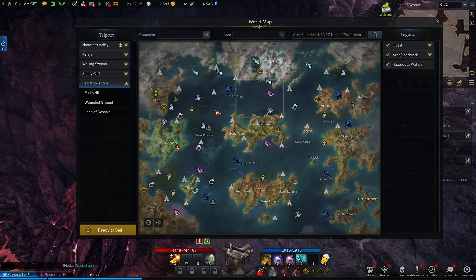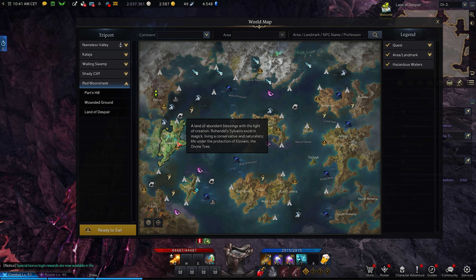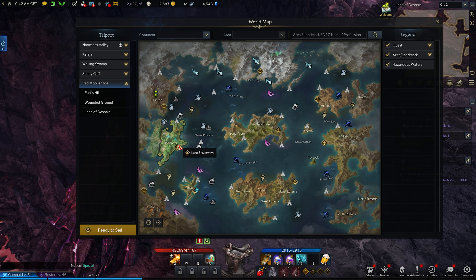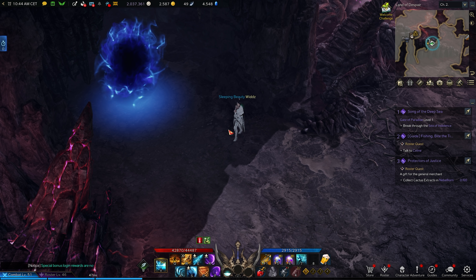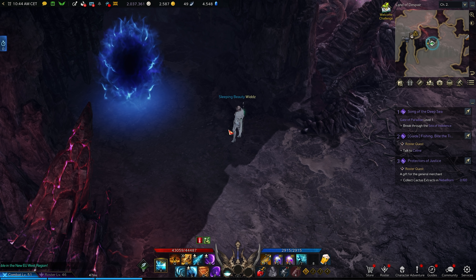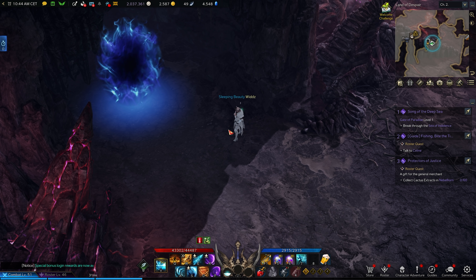When you hit 460, go to Rohendel — same as Verne and Shushire, just do the blue quest line. It will give some materials and unlock chaos dungeon and abyssal dungeon for that higher item level. When done with Rohendel you get a purple quest for your second awakening skill — it's four to six hours and honestly the most boring part of the game, but do it because it's worth it, and you only have to do it once.